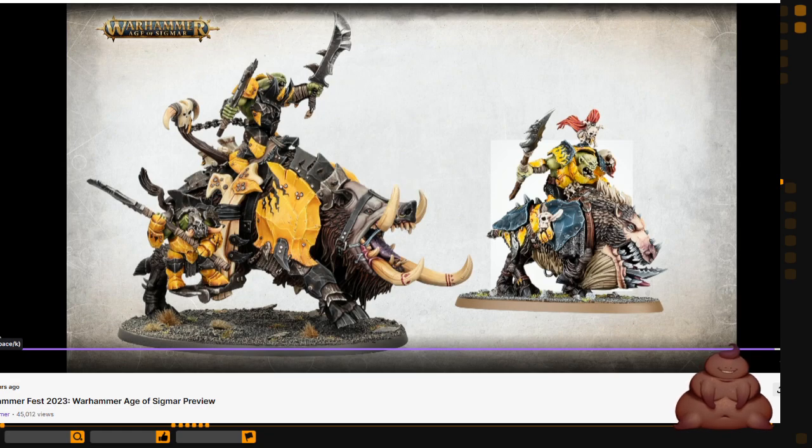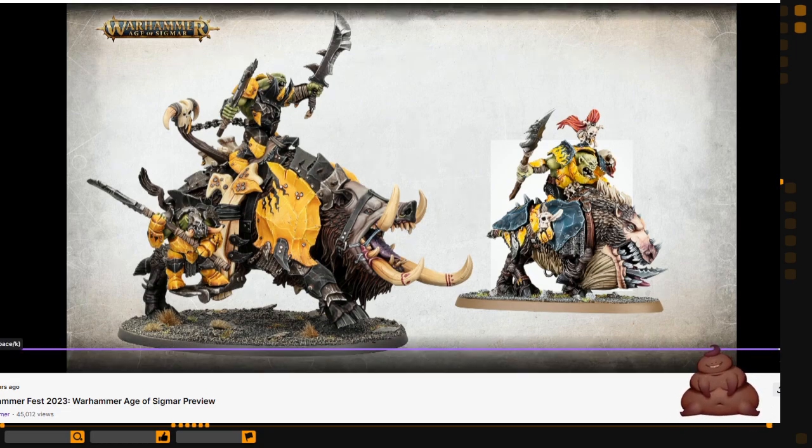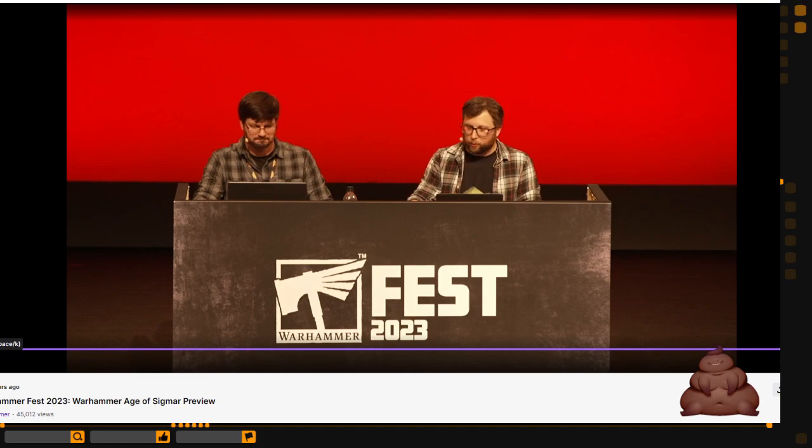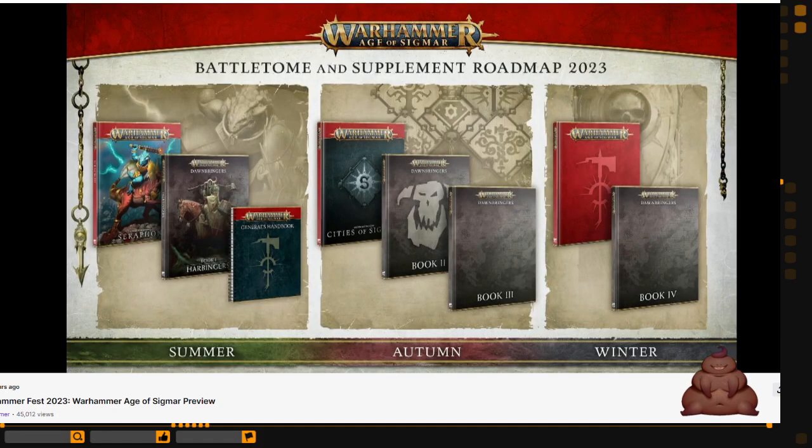That's the models we've got to show you today. We do have a bit of a road map to show you. The Seraphon Battletome has come out in its special edition in the last week or so. Harbingers — Book 1 of the Dawnbringer series — is on its way very soon. We also have a new General's Handbook hitting in summer, so all of those summer releases are only a few weeks away.